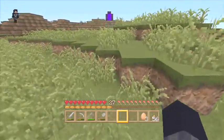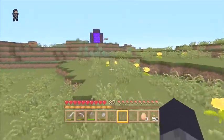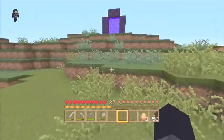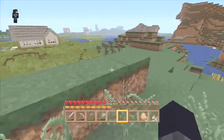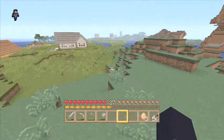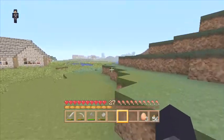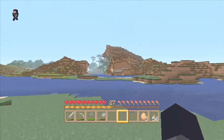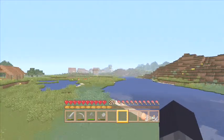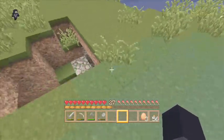Obviously at the minute there is nothing to come through because it can't, but I put it out of the way just in case. I am extremely close to a village, which is nice. There is a little bit of a jungle biome over there, and there is also a sand and desert biome.